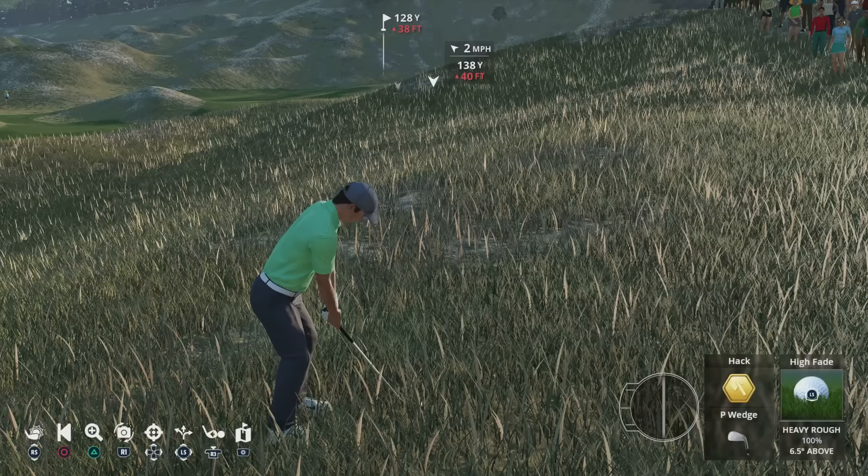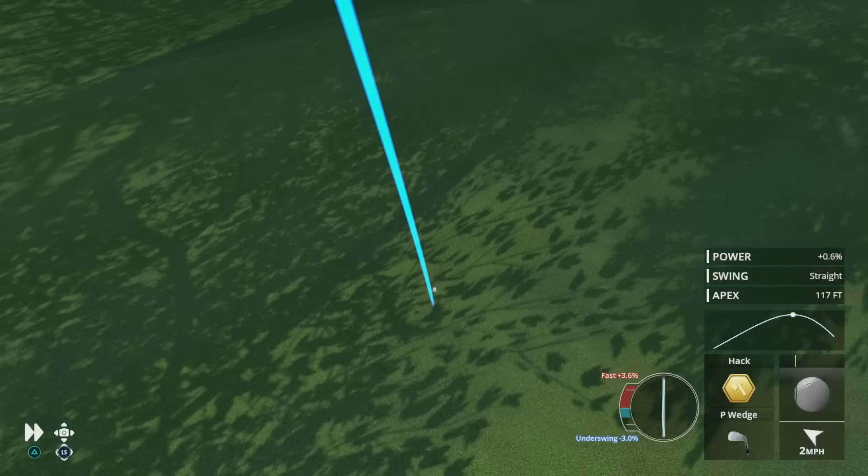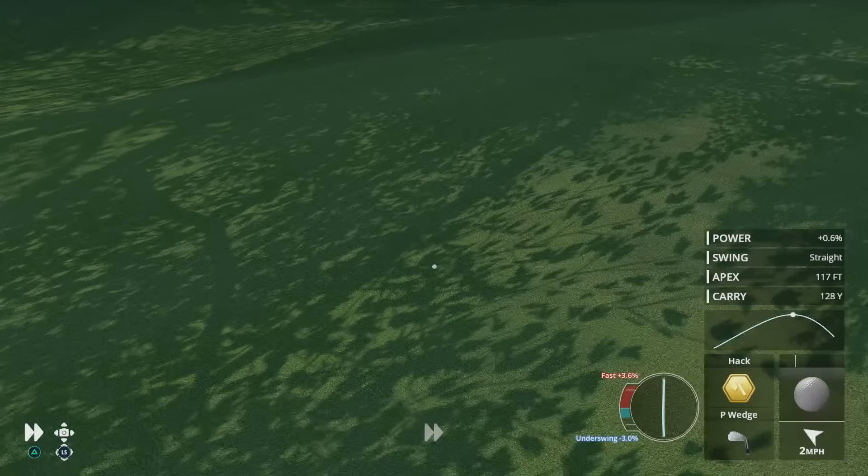Up next is the hack. This is a powerful full swing shot only used from the first cut and heavy rough. It's ideal for getting back into play or attacking the flag sticks.